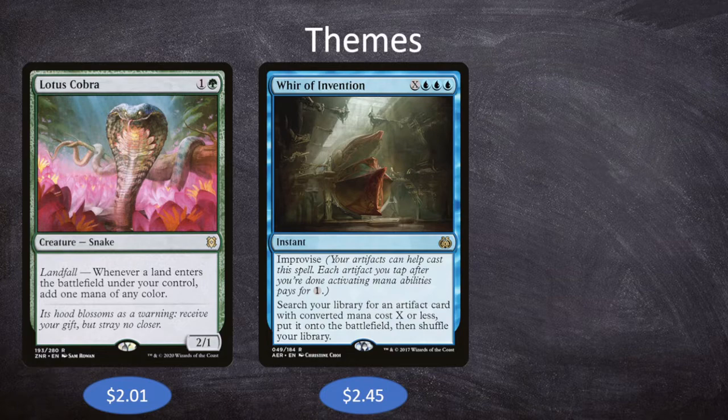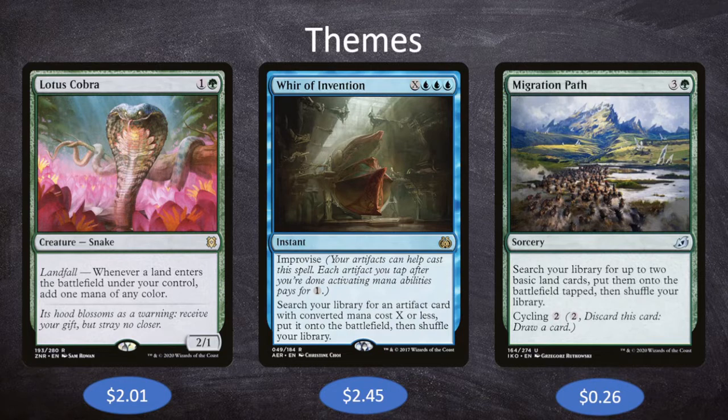The last theme is ramp. Since Journey to the Oracle requires 8 lands in play, we need to actually get there. It also helps us cast War of Invention for 8 mana and Jadzi for 8 mana. Cards like Migration Path — 3 and a green for a sorcery that searches for up to 2 basic land cards and puts them onto the battlefield tapped, with Cycling for 2 — is basically Explosive Vegetation but better. It pumps us from 4 mana all the way to 6, an incredible jump since most of what we want to do costs 5 or more mana. Migration Path also puts 2 lands into play at once, triggering Lotus Cobra for mana to keep going.